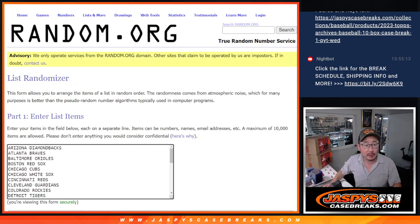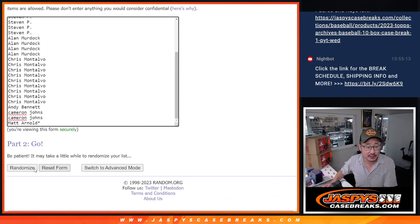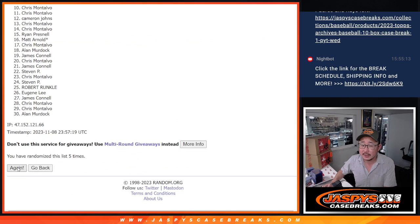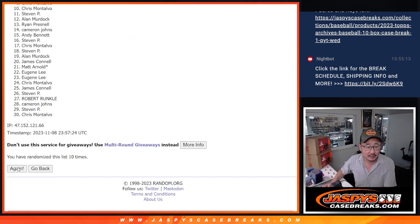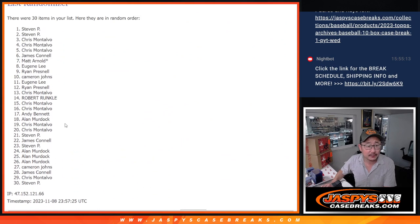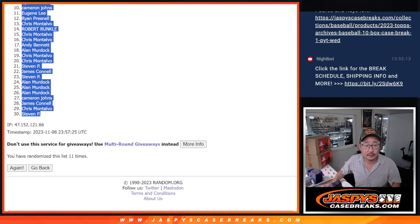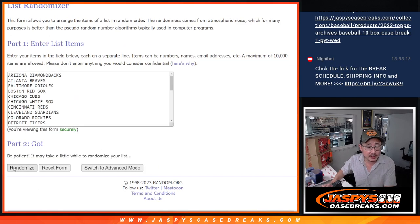All teams are in, we appreciate the teams being in. Let's roll it, randomize it — 6 into 5, 11 times for each list. Then final time. 6 into 5, 11 times for the teams.